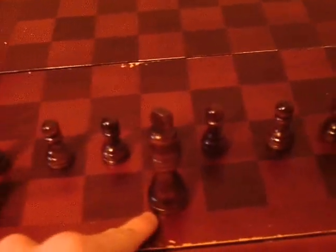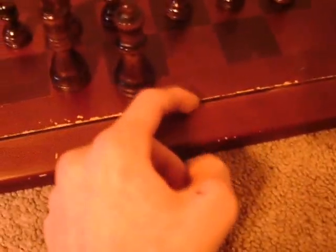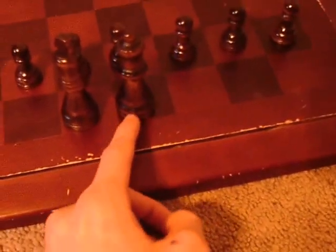The darker color is always black and the lighter color is always white. So these are brown but they are actually the black pieces. The queen is actually the second biggest piece in the game and it goes next to the king in the middle back row.